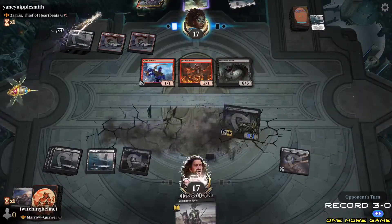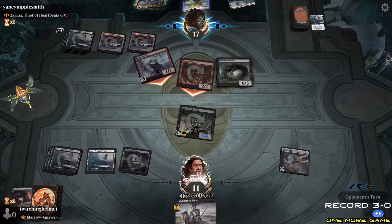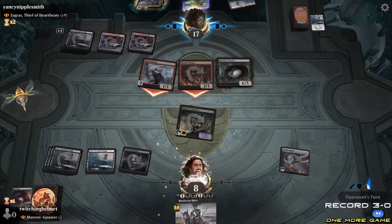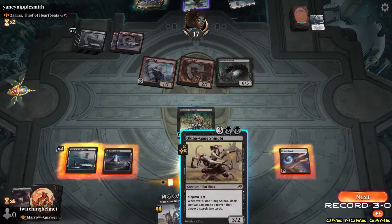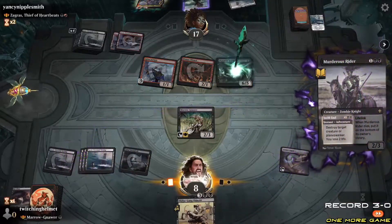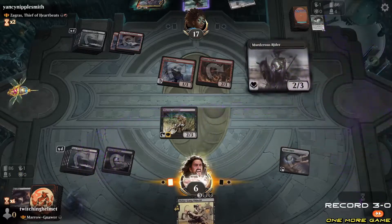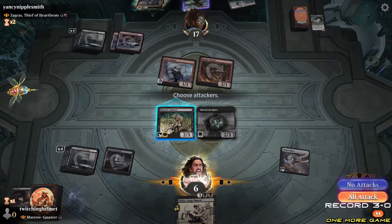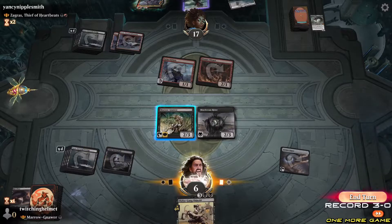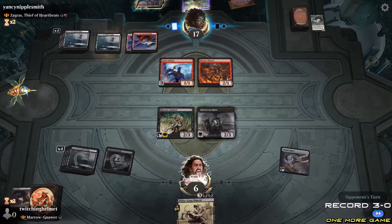Alchemy has that card that puts a plus one, plus one counter on each creature you control during combat — it applies at the end step, stuff like that. Destroy that. Explorer is the same as Pioneer but they're trying to build it up where you have the option to play certain things. Pioneer is becoming a really good format because it has no fetch lands, so they're putting that into Explorer to try to bring people back in.